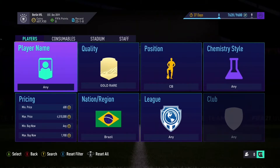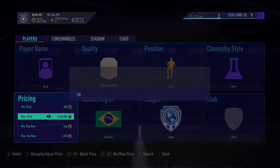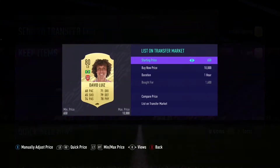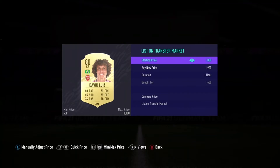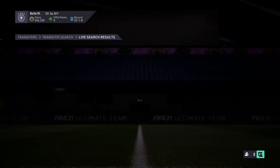The first sniping filter is Brazilian gold rare centre backs. You're going to be trying to pick these up for under 1.6k because you can sell them on for 2k and above. There's one already — David Louise — we've picked up one basically straight away within 30 seconds. David Louise goes ahead and sells for 1.9k, so that's 300 coins profit.